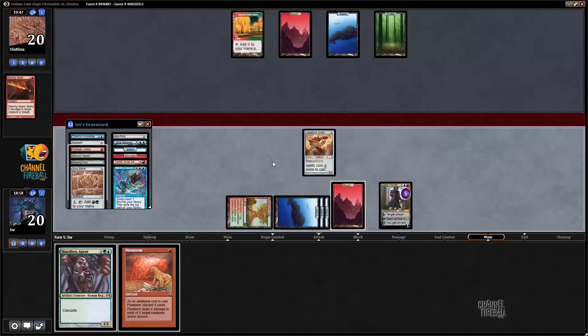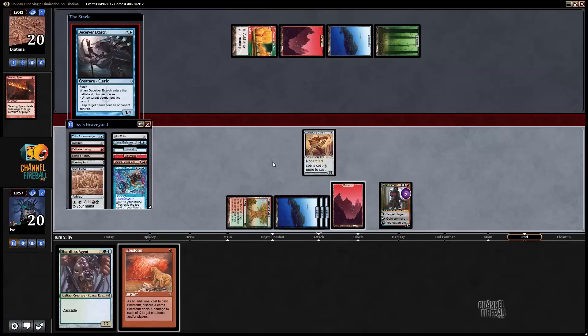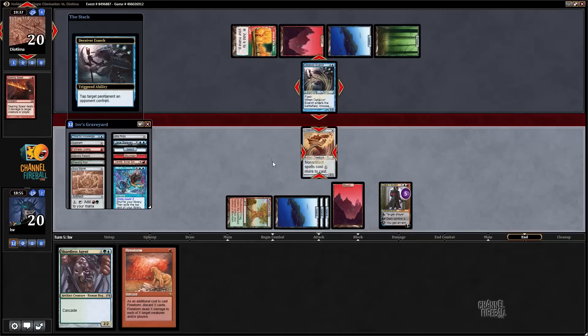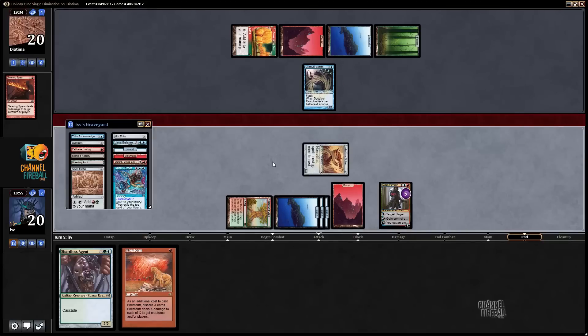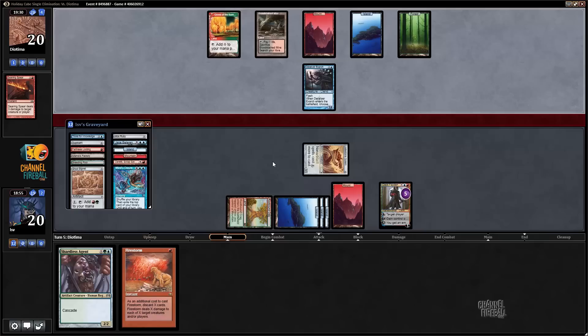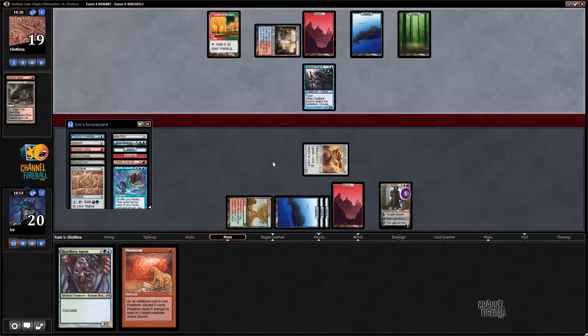Pass the turn. Here comes the Exarch. If my opponent has the literal Splinter Twin, that's a thing I suppose. That Ancient Grudge was brutal — so was the Searing Spear. If they have Exarch into Twin, I guess I will lose. Can't cast Kiki-Jiki — so it's tapped. I'm not dead quite yet — Dak gets hit down.